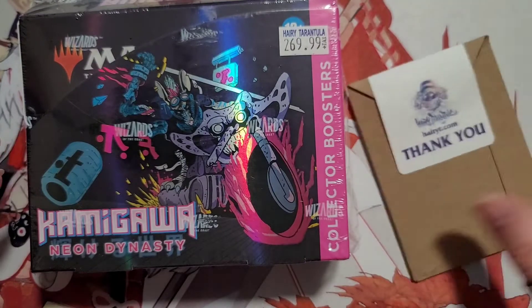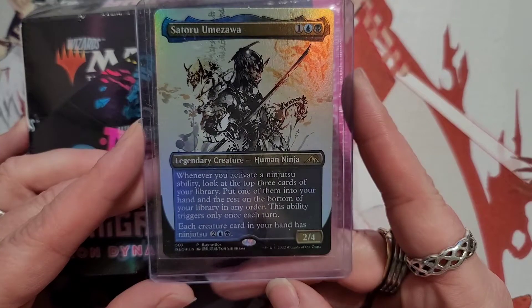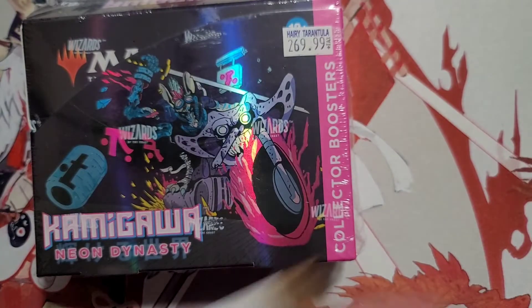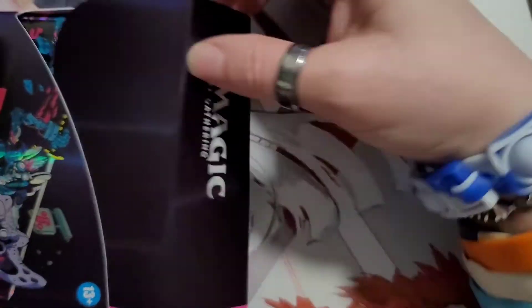I got it at harryt.com, and when you buy said booster box they also give you this promo card of Satoru Umizawa. Let's get started and open this box — cutting edge technology, eh? They go about $270. You only get 12 packs in this booster box.